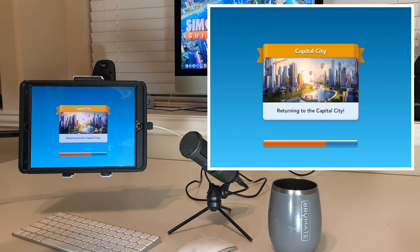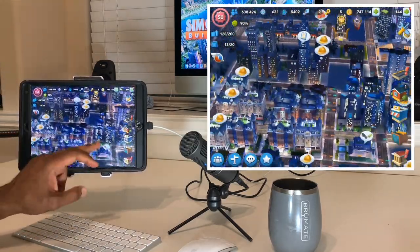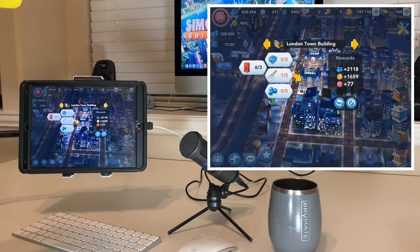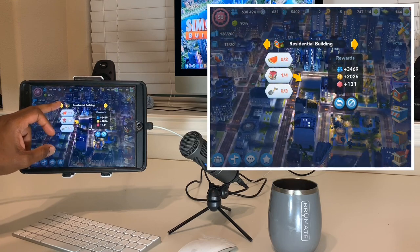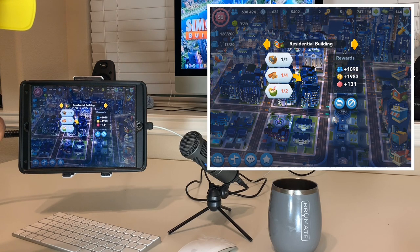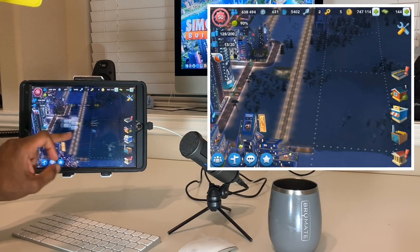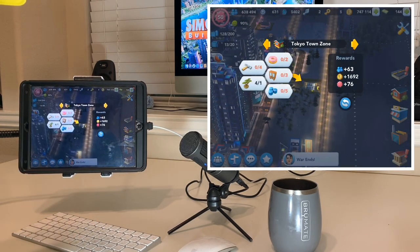Let's get started on the next thing - going back to the capital city to see if we have any upgrades we can do. Do we have any right now? Let's go to the regular residential buildings and look through here. I don't want to make any watermelons or sugar. I guess I don't have very many things I can upgrade. Let's see what we've got - that's Tokyo Town.